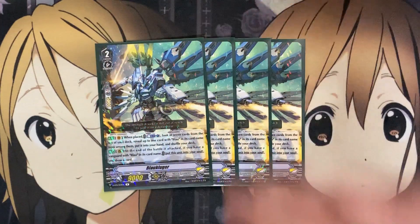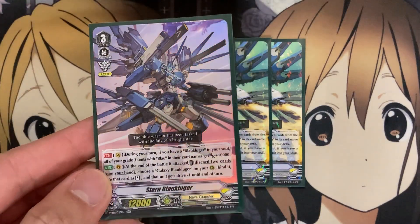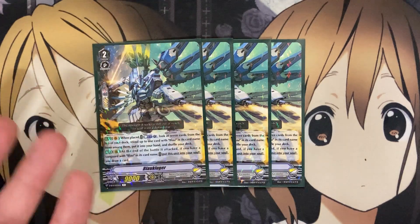For the grade 2s, running probably the most important grade 2 in the deck — Blau Kluger. On Vanguard when placed, counterblast 1, look at 7 cards from the top of your deck, reveal up to 1 card with Blau on its card name, put it into your hand, and shuffle your deck. That's search power for any of the grade 3s. On rear, at the end of the battle attack, if you have a Vanguard with Blau in its card name, put this unit into your soul and draw a card. So it's go-to soul setup, because you need Blau Kluger for the power boost for all your units, whether it's Stern or Galaxy Blau Kluger.